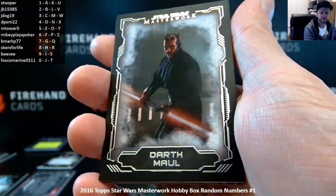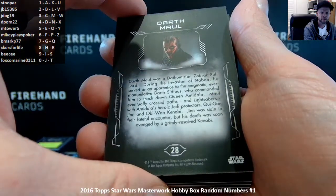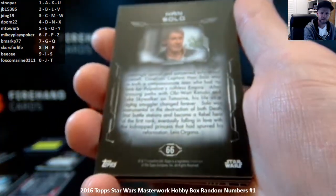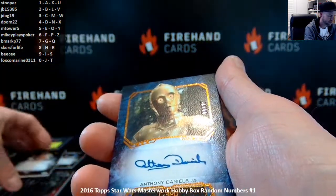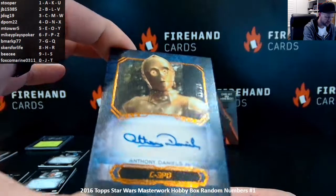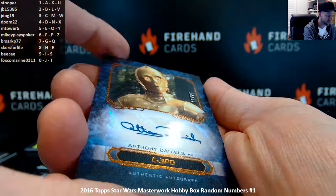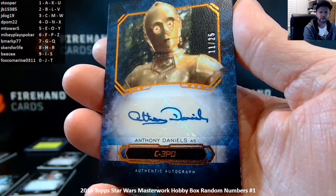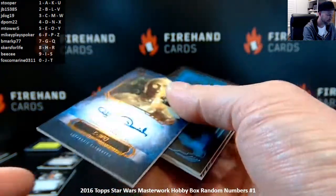Darth Maul, card 28 — Skurves For Life. Han Solo. We've got a numbered autograph coming up — C-3PO, Anthony Daniels, numbered 11 of 25. That's got a canvas finish, it's a sticker auto. 11th spot — Stupor, serial number 1. C-3PO! Look at that.